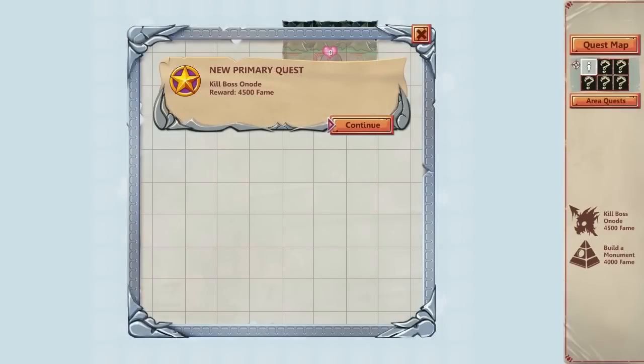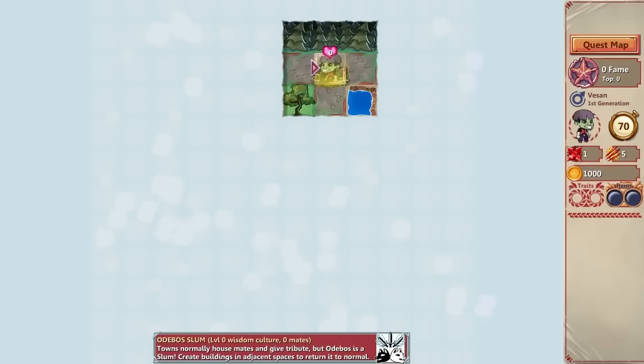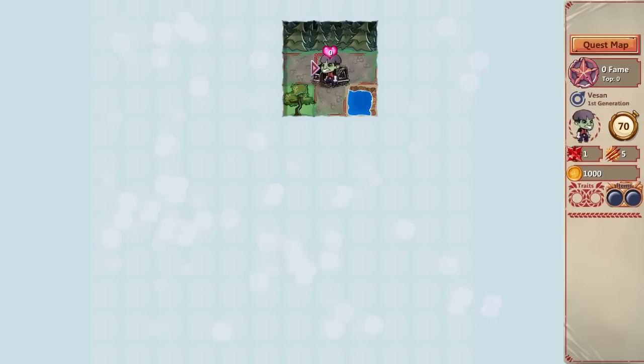Primary quest: kill boss Anodei, reward 4,500 fame. There's another primary quest. These are primary quests — your goal in the game is to accumulate fame. You play as a hero, and obviously your hero wants to accumulate fame.